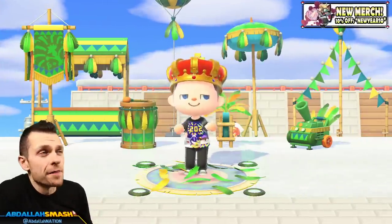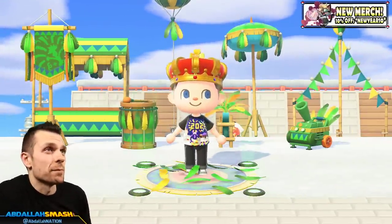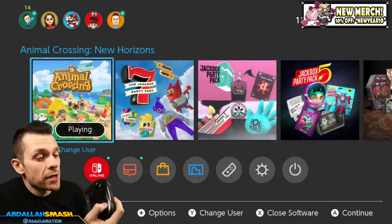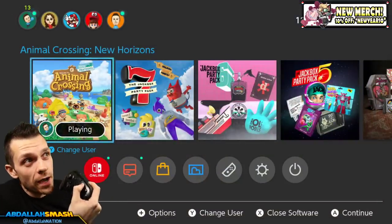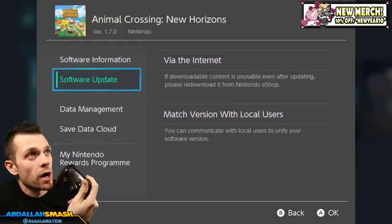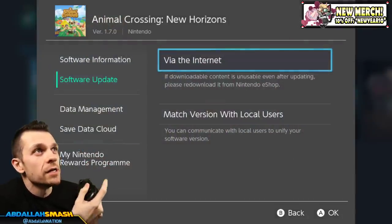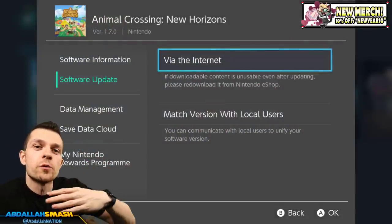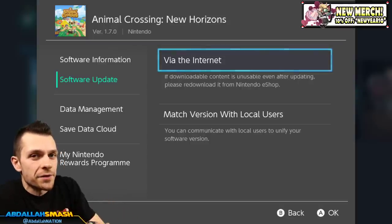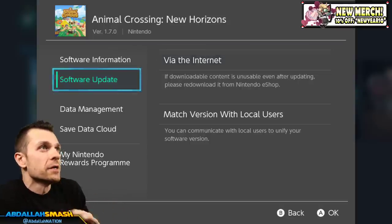Let's show off these 35 items and I'm going to show you guys exactly how to get them. But first, you're going to have to hit that home button. If you want to update your game, press the plus button while you have your icon over Animal Crossing New Horizons, click on software update, and if you're connected to the internet, click via the internet and you will be ready to go. That is how you update to 1.7.0. Got to cover my bases - some people don't know that, and it's okay.